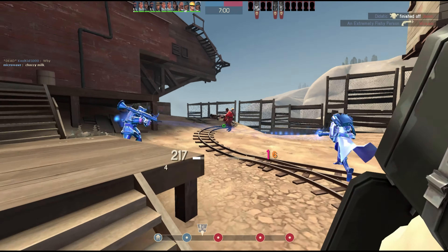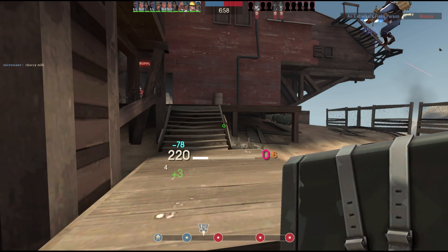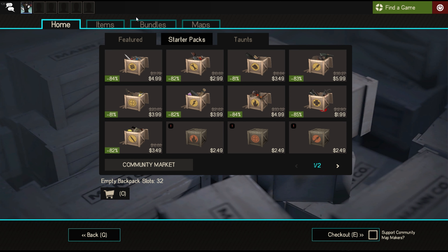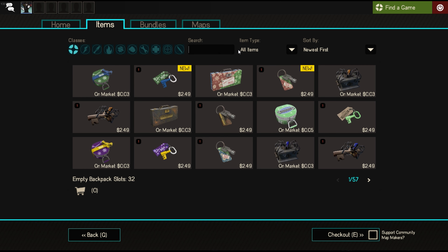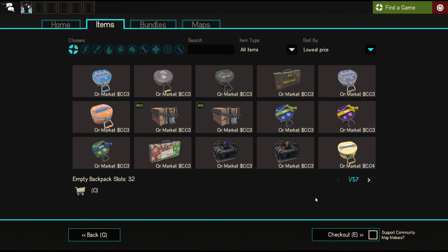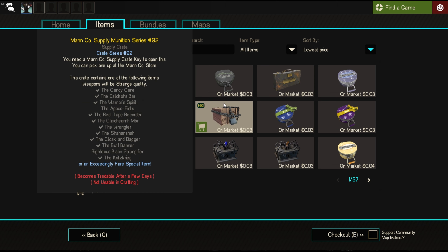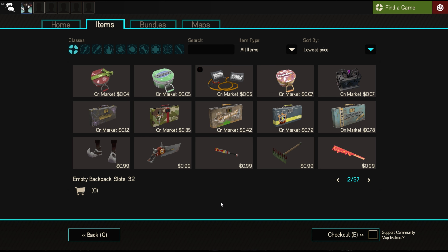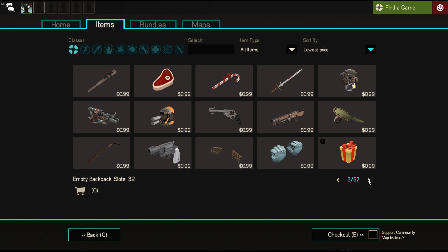Let's get your premium account set up. Fire up Team Fortress 2, then click on Mann Co. store, and click on Items at the top. These first few items are from the marketplace — you want to buy from the Mann Co. store, so sort for the cheapest. If you page over, you'll start to see the Mann Co. items that don't say 'On Market.' These are all a random assortment of cheap items, but you want to buy two specific items that will help you get the most bang for your buck.